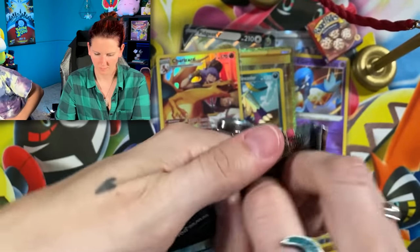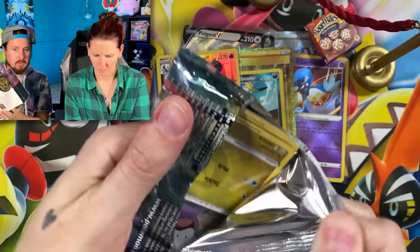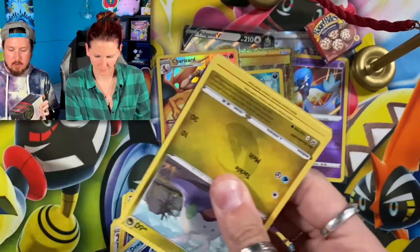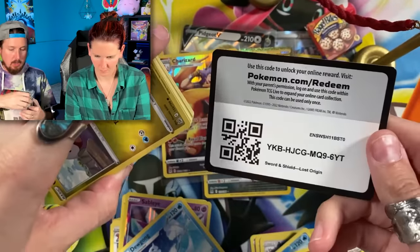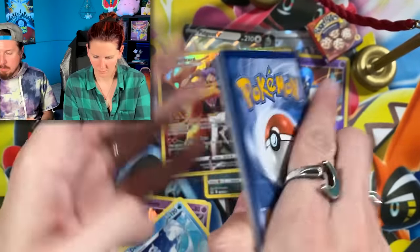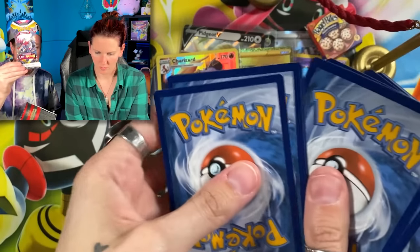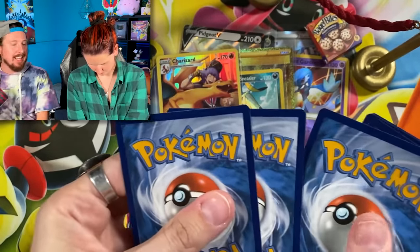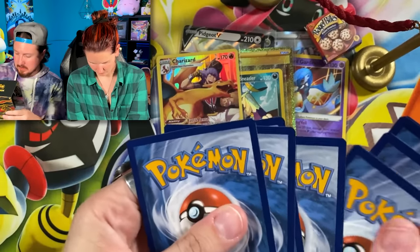We have more Lost Origin elite trainer boxes over here — these next two are from Best Buy. And of course we got that one lonely booster pack we are saving for very last, to see what was inside of that last Lost Origin pack that was sitting there.